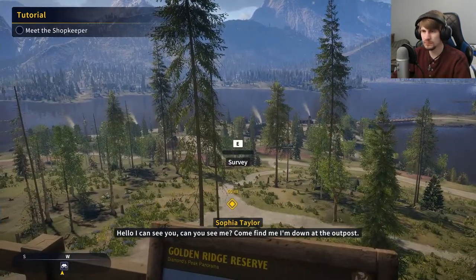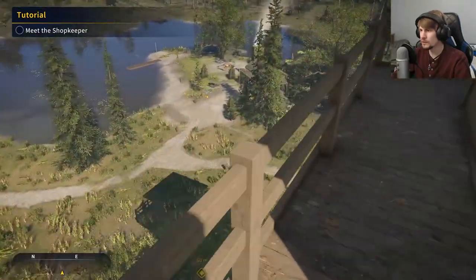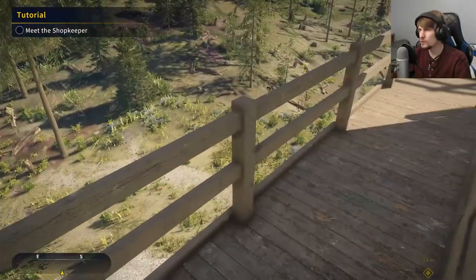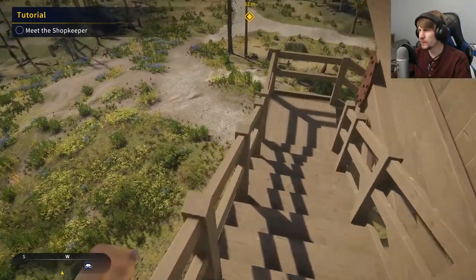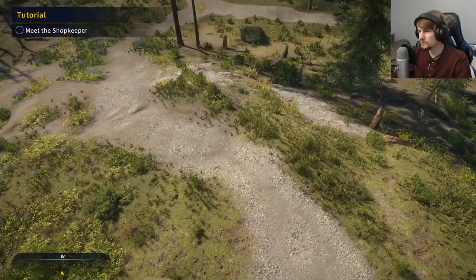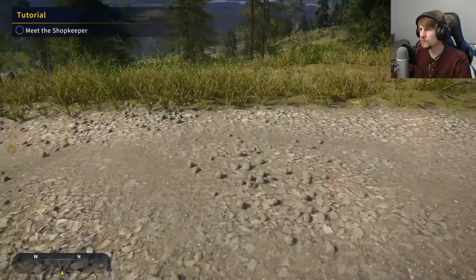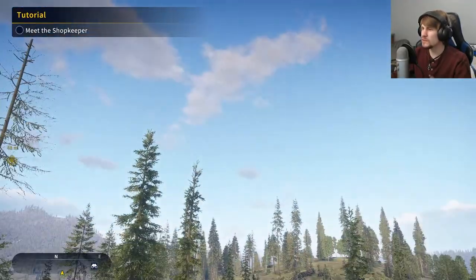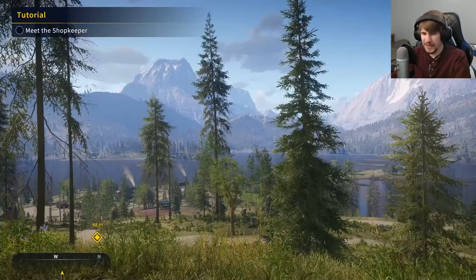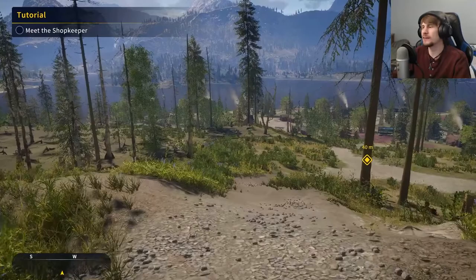I can see you — can you see me? Come find me, I'm down at the outpost. You have a jump — do you have fall damage? Ah, it's for science. No — okay, there's no fall damage, which, I mean, you don't really need fall damage in a fishing game. But for science, I had to try it.